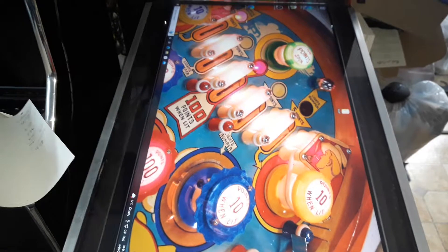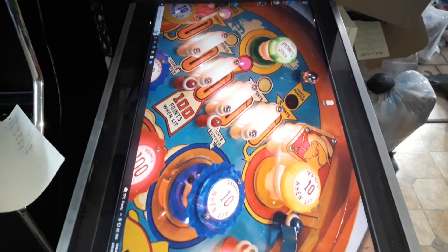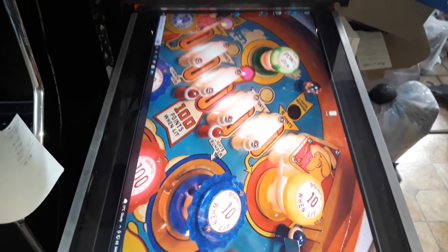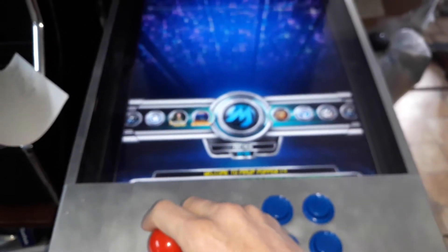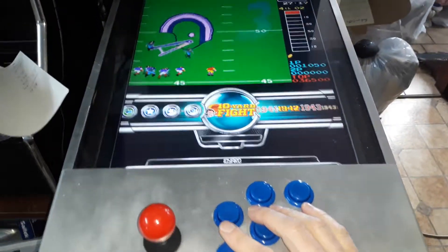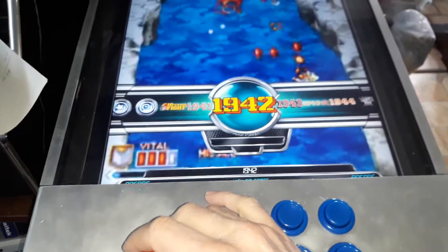They're divided into four different categories: you've got your Visual Pinball 9.95, then you've got your Visual Pinball 10, then you've got Future Pinball, and you've also got a MAME directory which is all the old classic arcade. It boots straight up into the menu and you can go across. If you want to play some of your MAME, you just basically go into your MAME and then pick a game you want to play.